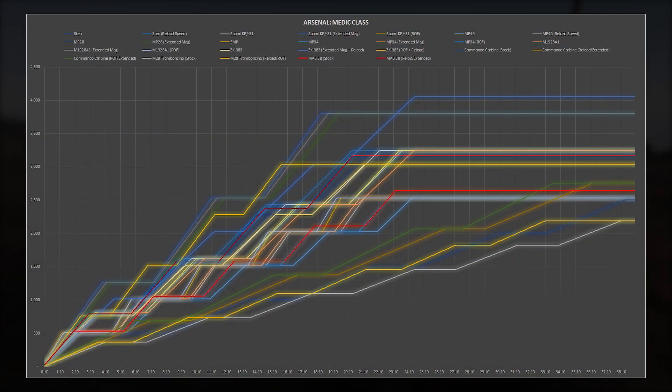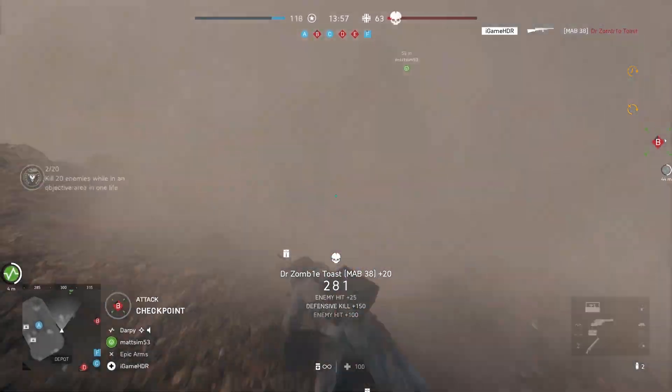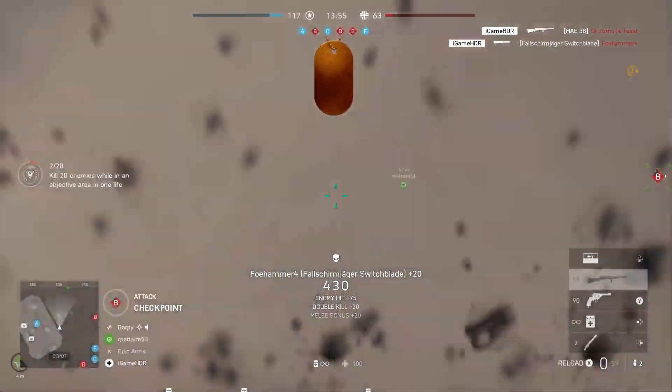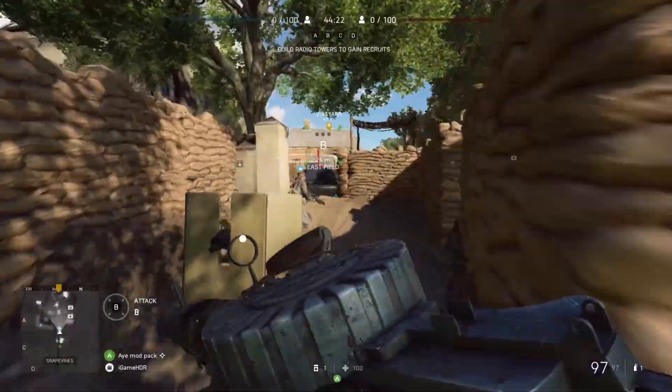When compared to the rest of the medic weapons in the medic class, the Mob 38 still sits in the middle bracket. But with the very manageable accuracy of this new SMG, it puts it at one of the top weapons within this class. And that is all you need to know about the Mob 38 for the medic class. Now as I stated before, you will need to play the new game mode, Outpost, to unlock this new SMG — or you can wait a couple of weeks and get it for around a thousand coins.